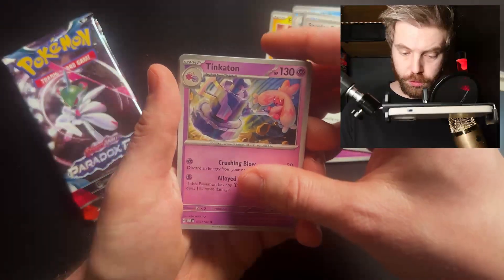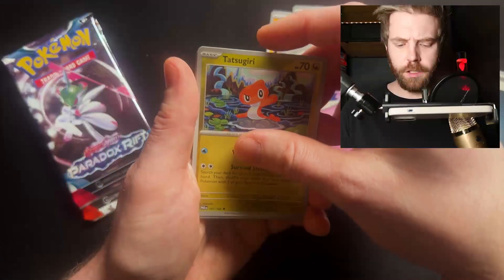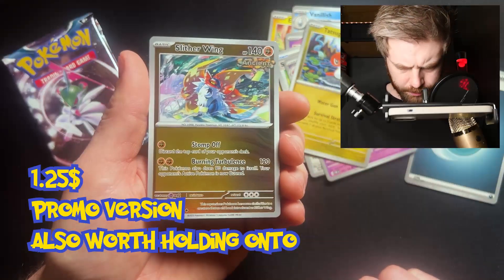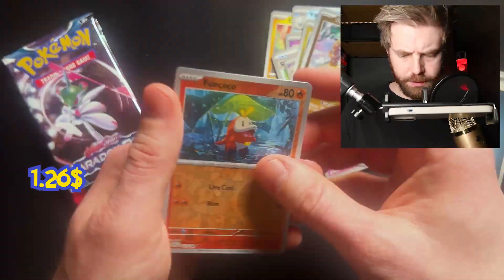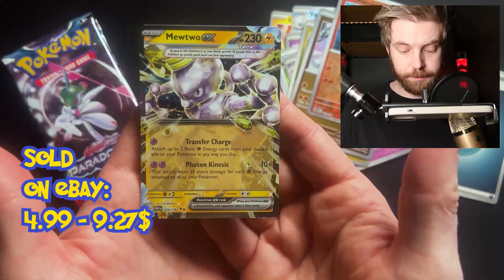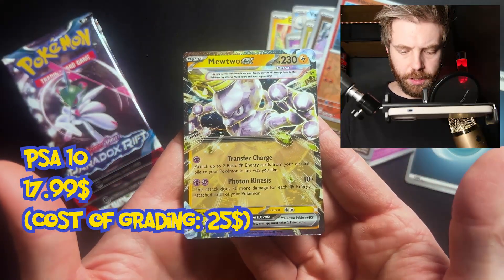Paradox Rift once more — Grass energy. Elikid, Vanillish, Onyx — gotta love Onyx — Tinkatink, Snorlax. Tinkatuff, Tinkaton, Tatsugiri, Slither Wing. And Fuecoco — oh, Mewtwo EX! Double Rare. Fire.